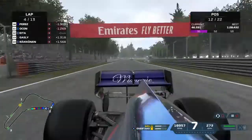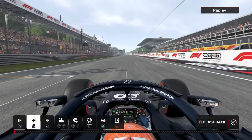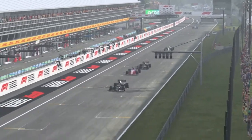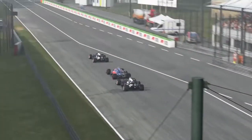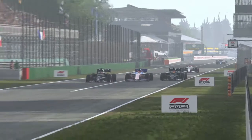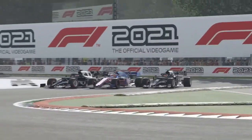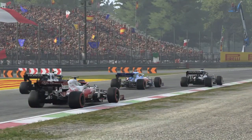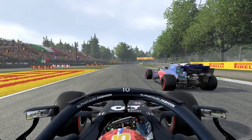Kimi has the DRS - there's an exciting battle. Chasing down Tsunoda - they're going three-wide! Can Kimi get it? An AlphaTauri sandwich! Tsunoda is still ahead, but Kimi - what an amazing job! I'm glad I have him on my team.